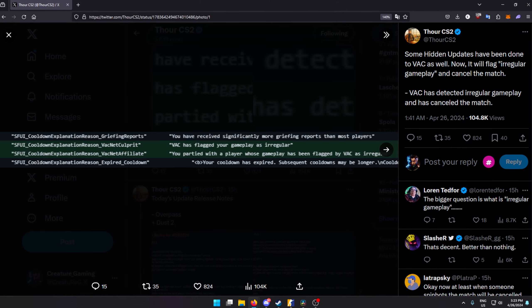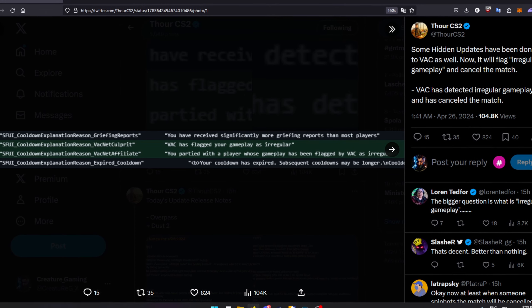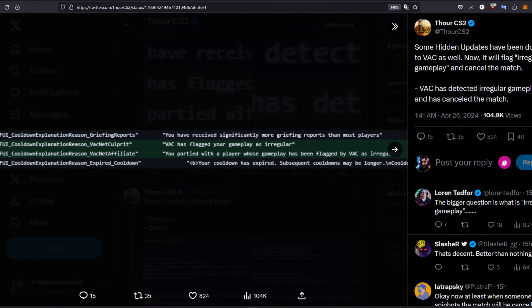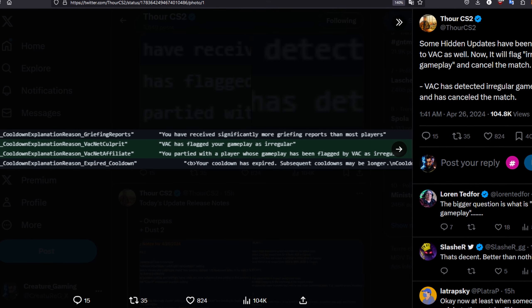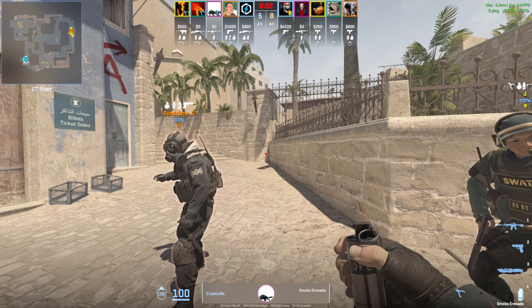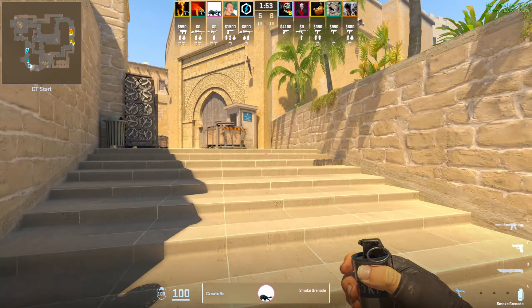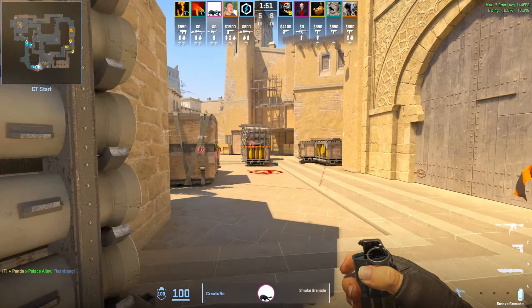Simultaneously in this update, Valve have also made various changes to VACnet, Valve's in-house anti-cheat system. Based on the information gathered from the strings, the match will now be cancelled gracefully when irregular gameplay is detected. Whether this is the holy grail we've been looking for remains to be seen, but it is most definitely a very positive step.